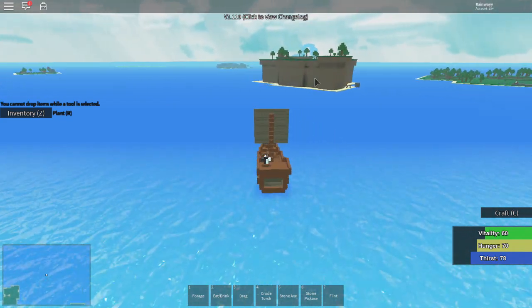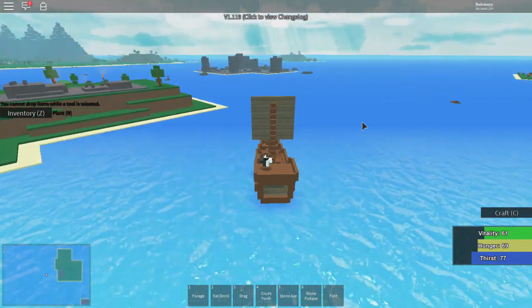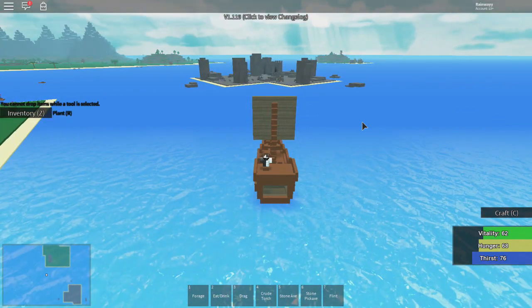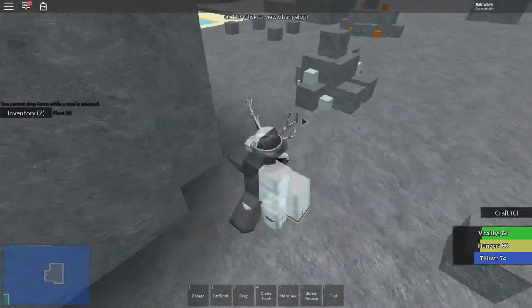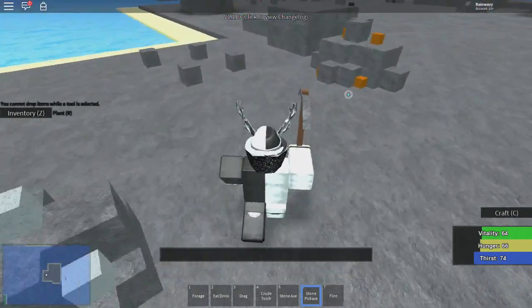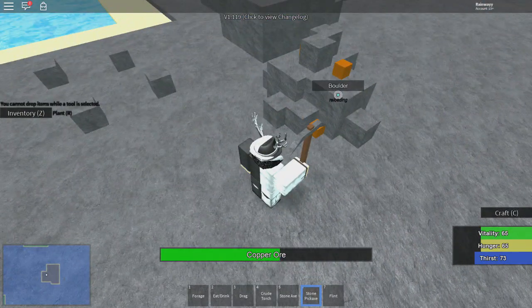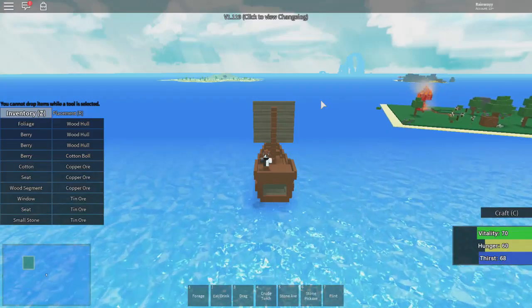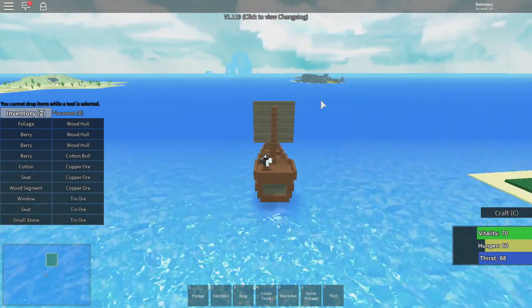I gotta go to a certain island fast because I have to craft some stuff. There's mithril in this game which is basically equivalent to magnetite. There's steel, iron, bronze, and then stone - that's like the tier list. This game is super buggy but it's also super old. On this island we're gonna be mining copper and tin, and basically craft a better pickaxe so we can mine some iron. We gotta take our boat somewhere to cook all this copper ore and tin ore, just like Booga Booga where you have to cook the ores.